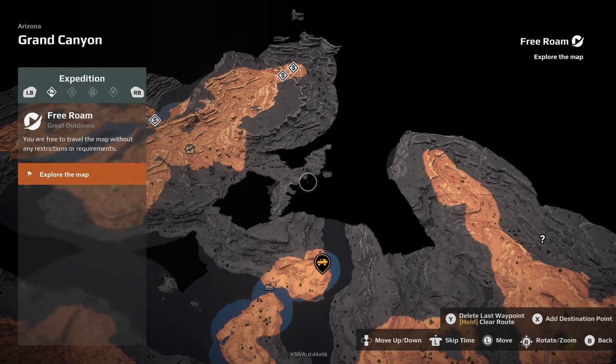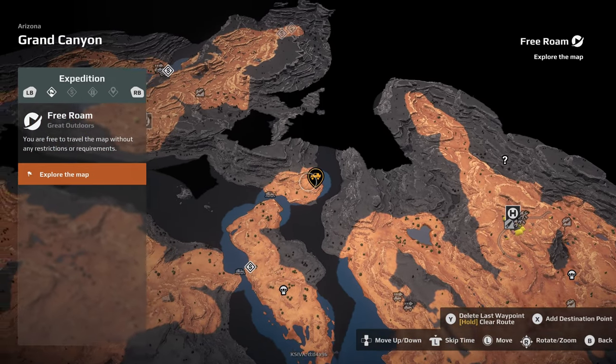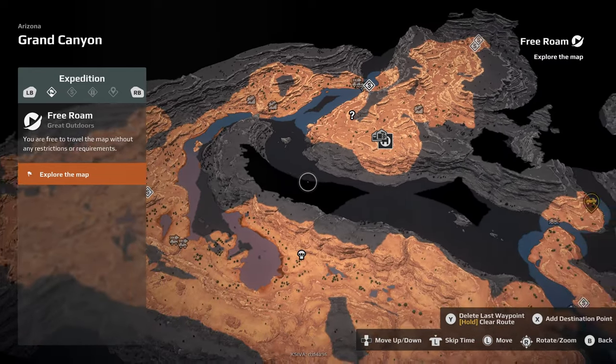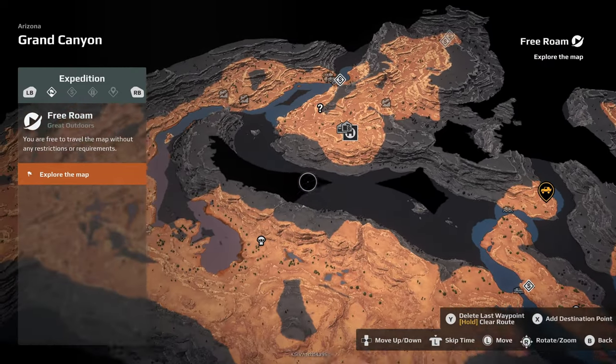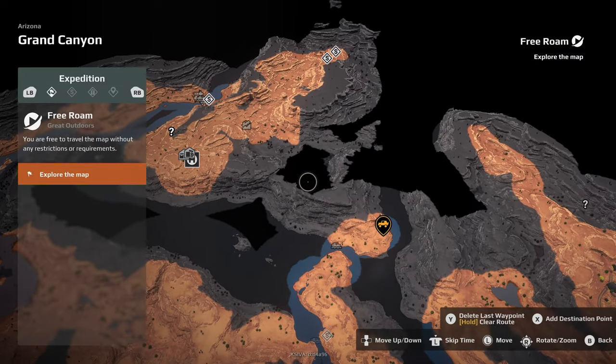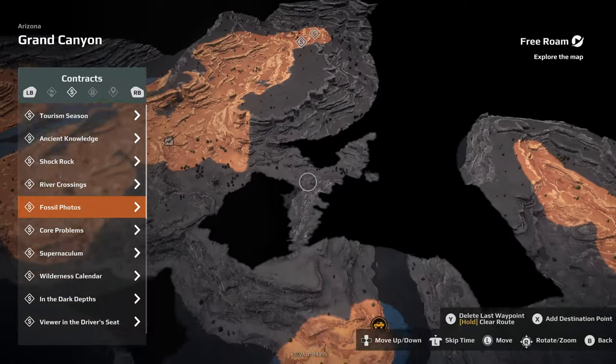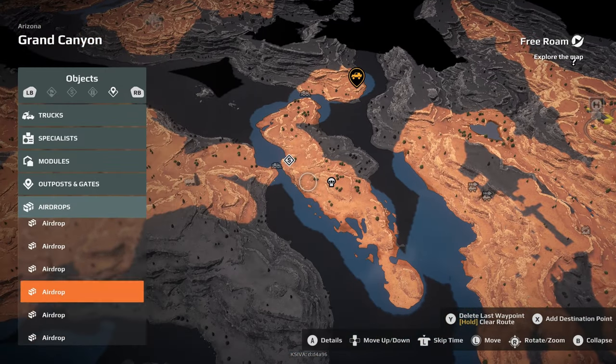I wonder what that bridge is going to be beneficial for - well for travelling, obviously. Does that now make it easier to get around? Should I have done that before collecting the Pug? No, there's nothing to do with that. But it does open up the way to getting around and doing other jobs, which is good.